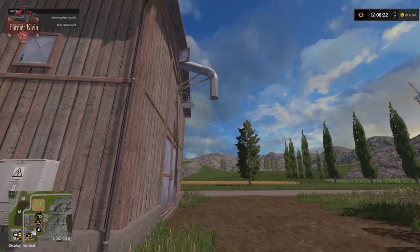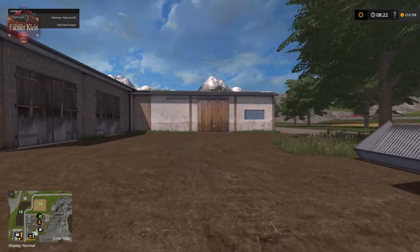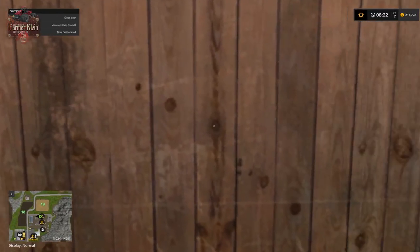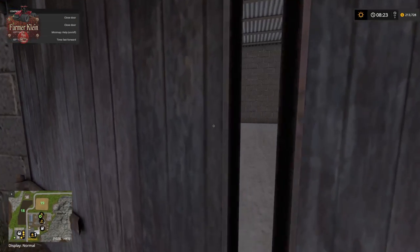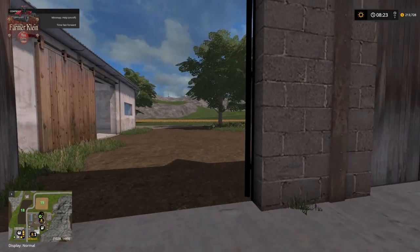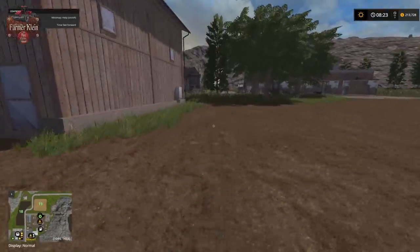Lots of buildings in the corners have nuggets, so go ahead and check most of these buildings to see where the nuggets might be hidden.